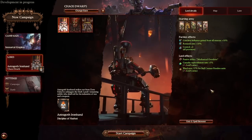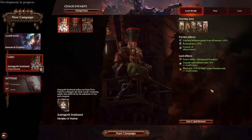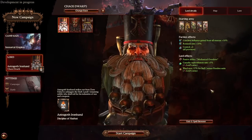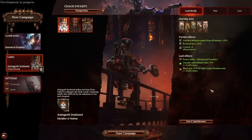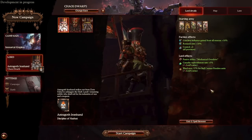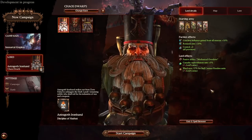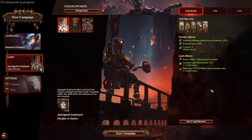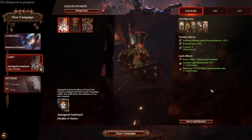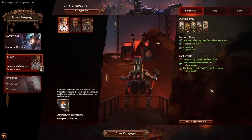Hey everyone, it's me Hawkeye G and I'm here with another video for you. This time I'm doing a video on the Chaos Dwarves and explaining all the various elements of their resource economy mechanics. With this new DLC coming out I figure there's going to be a lot of questions and based on my early access experience it's a complicated system. We'll be talking about how to obtain each type of resource, how to spend it, and what some common mistakes are to avoid.